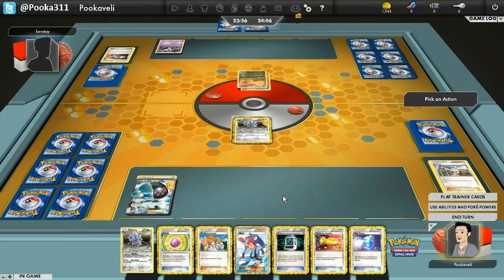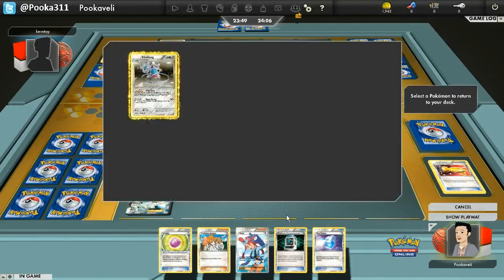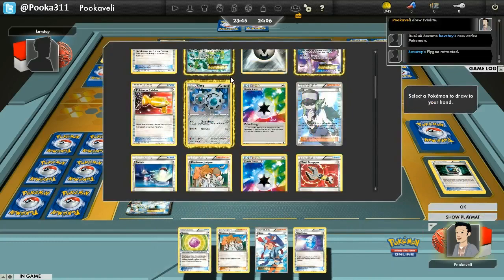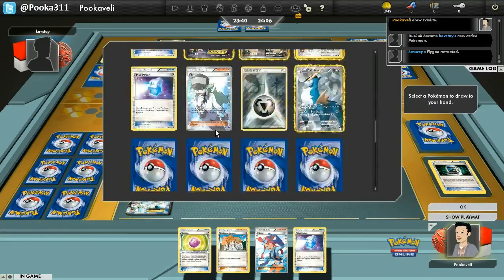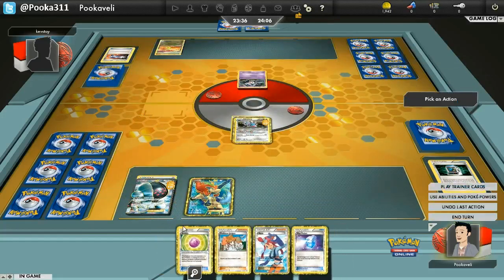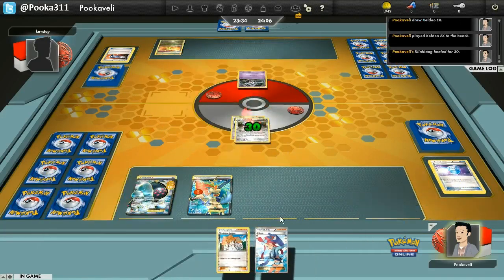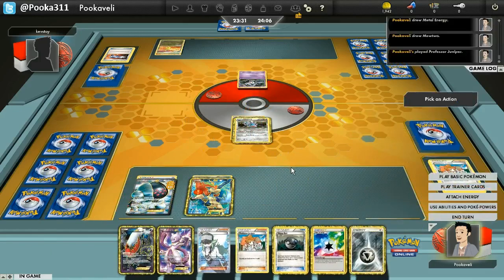I've got some decisions to make. I'm definitely playing the Juniper this turn. I'm going to catch out the Duskull, because then he cannot use Sand Slammer in between turns — that's pretty important. I'm going to Pokemon Communication for something. I don't really want to bench anything right now, but I'm going to grab the Keldeo just because I can Rush In. Might as well use that Communication to get the Keldeo while I can, and then I can Rush In.